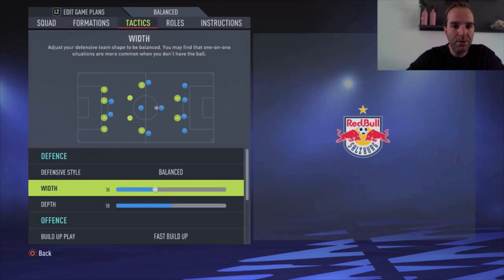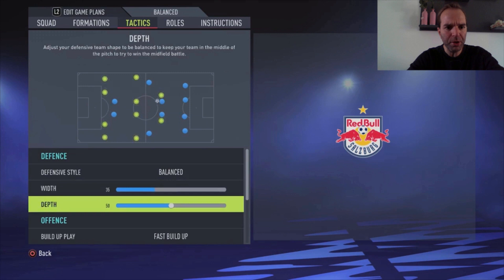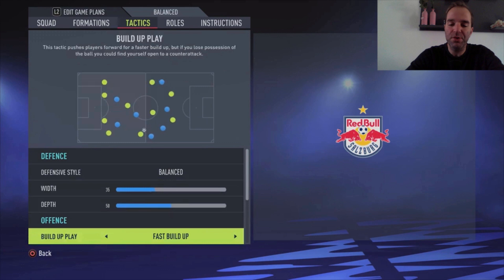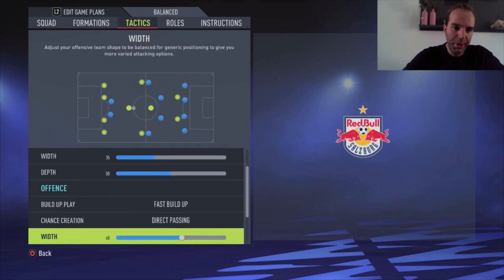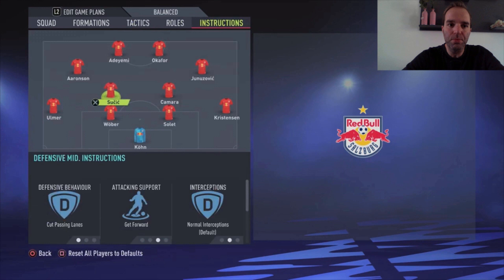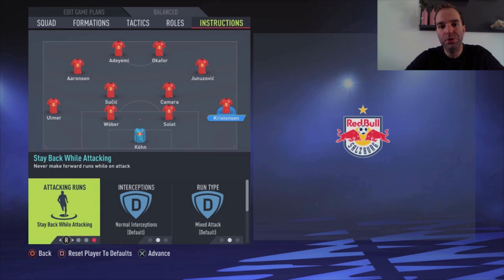The tactics for Red Bull Salzburg: balanced defensive style with a width of 35 and depth of 50. For build-up play I use fast build-up because you have these fast strikers, Aaronsson on the left side, and the midfielders to support it. Chance creation is direct passing again with width 60, players in the box five bars, corners and free kicks two bars. For Christensen you can choose overlap run type, but because of the fast build-up I didn't use these full backs to make runs forward, so the run type stays default.